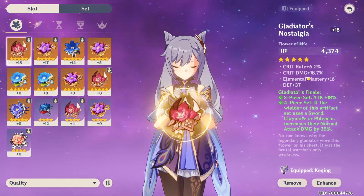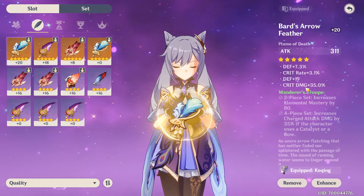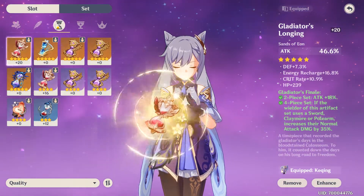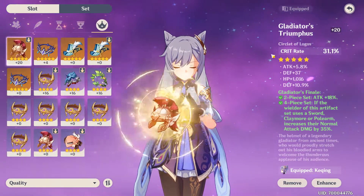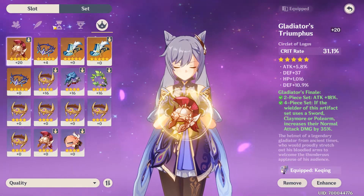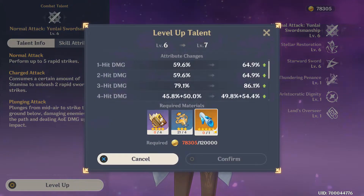Might as well showcase them now. I did get an amazing Gladiator piece. This one is just a filler because it has 35% critical damage. And these three, I'm pretty sure are the same — still need to work on the substats. The talents are just the same as well.